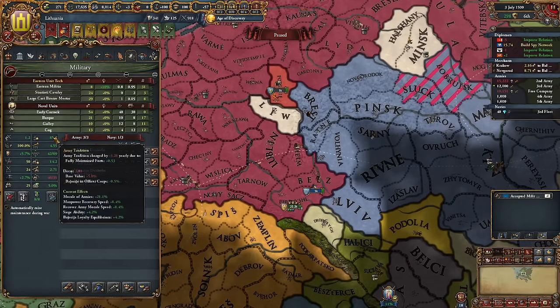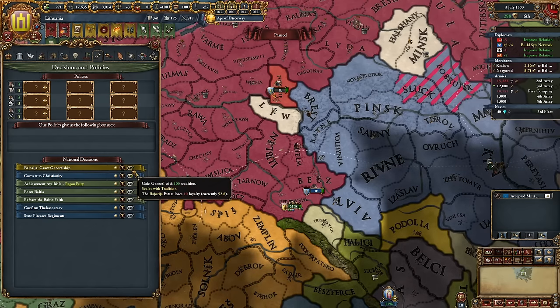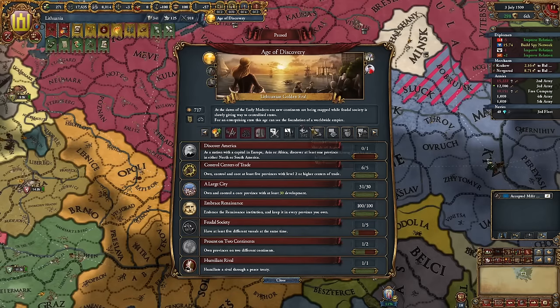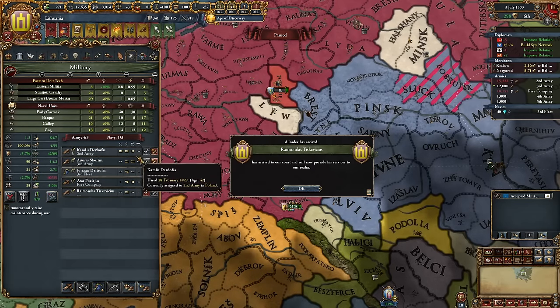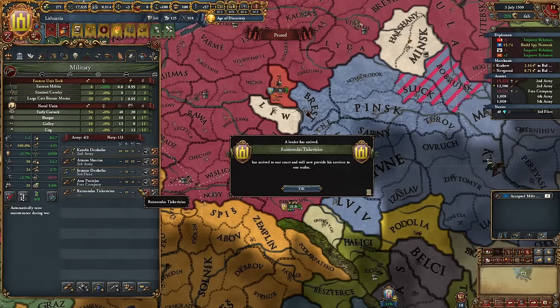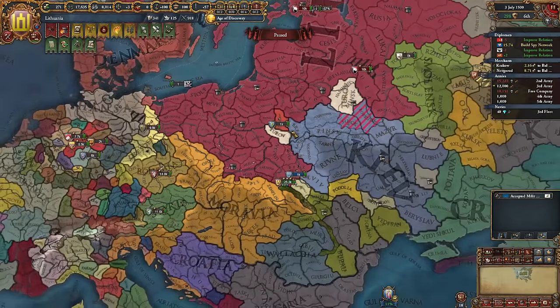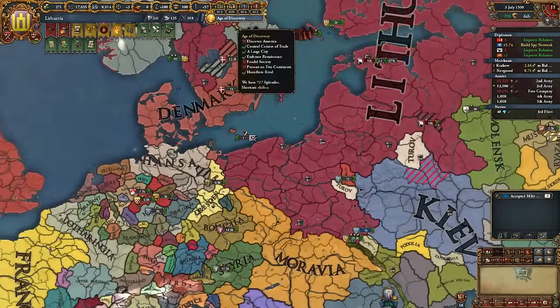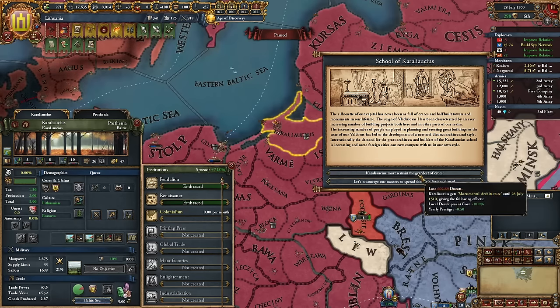We have 85 army tradition and can recruit 100 tradition generals. We also have Lithuanian Warlord Jukes giving us land leader shock plus two — so we're getting generals with five or six shock. Lithuania has some of the strongest generals in early game, at least in the Age of Discovery.